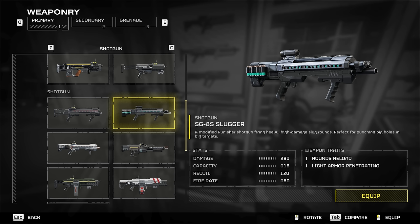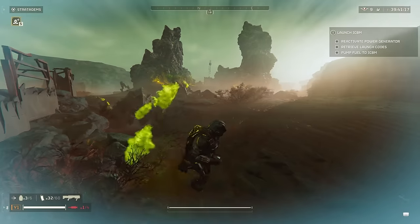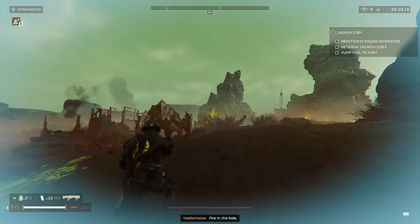First, I wanted to talk about the Slugger, as this was originally a diamond in the rough for most, as the Breaker was and still is most people's primary of choice. However, I wanted to shine a bit of light on this primary, as it has incredible stun potential.